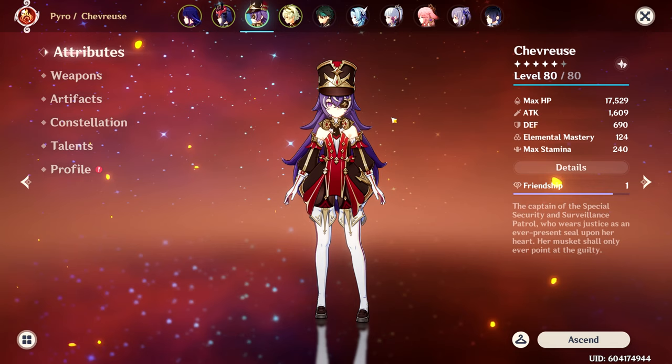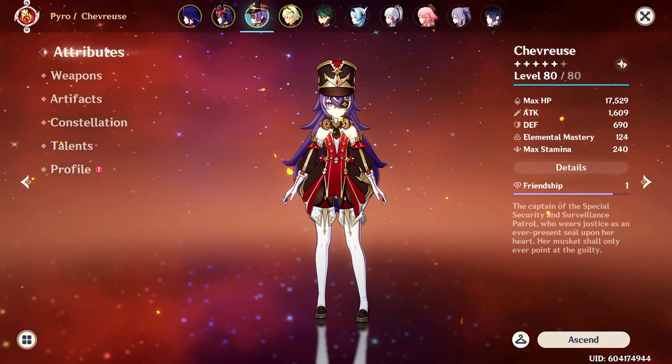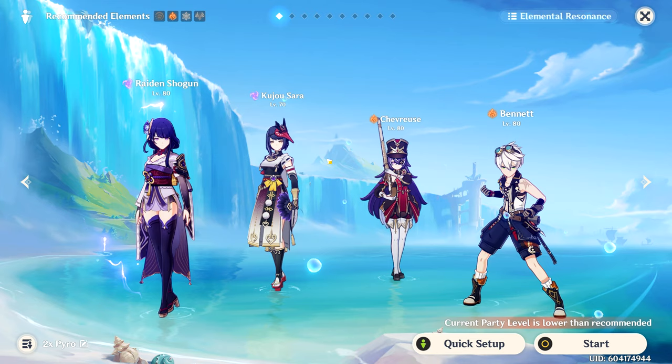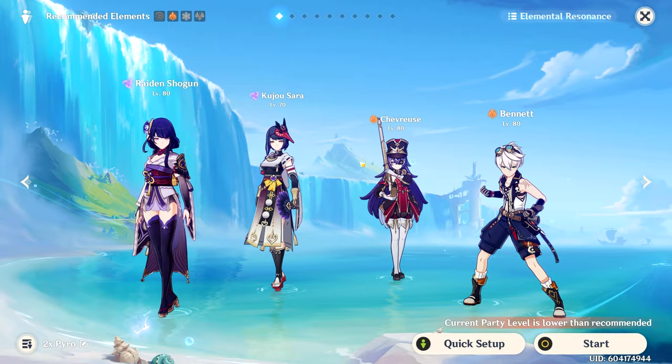For the damage showcase, I'm using Chevreuse on the standard Raiden hypercarry team: Raiden, Kujo Sara, Bennett, and normally Kazuha. But since all the units here are Electro and Pyro, you can swap Kazuha out for Chevreuse and it works really well — arguably better. This team already has two great damage buffers in Bennett and Kujo, which lets us test Chevreuse's damage properly.